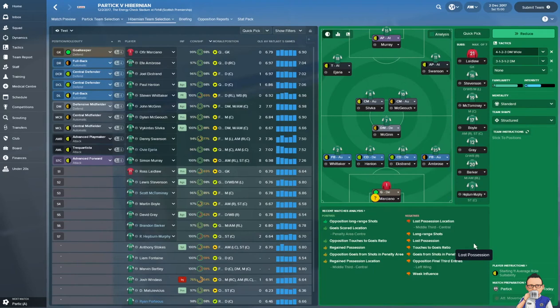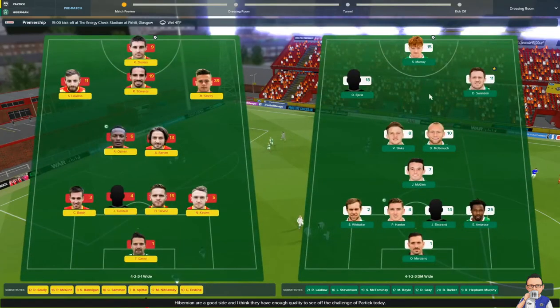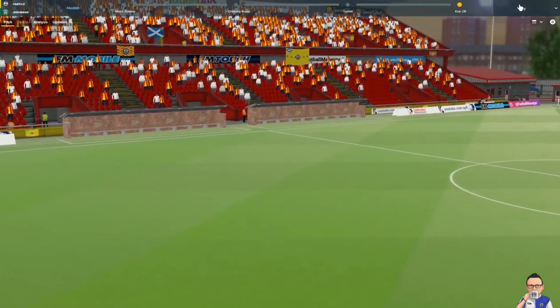Marciano in goal, Hanlon, Erkström, Ambrose, McGinn, Silvica, McGough, Ajara, Swanson and Murray leading the line. Swanson back from injury — he was pretty influential whilst he played. Partick going with a 4-5-1. Let's kick us off.